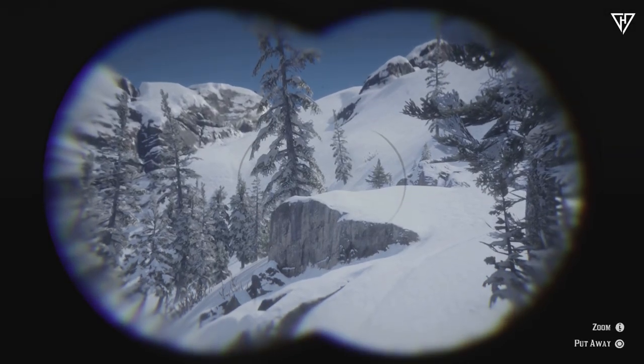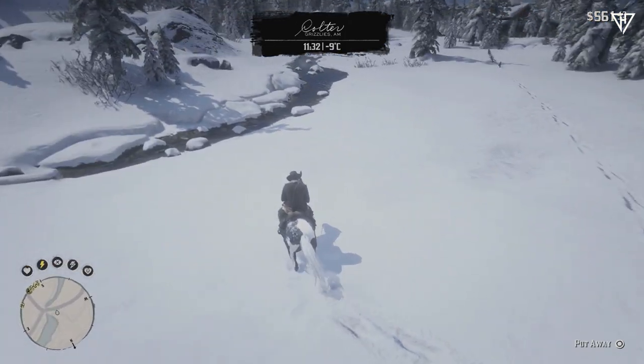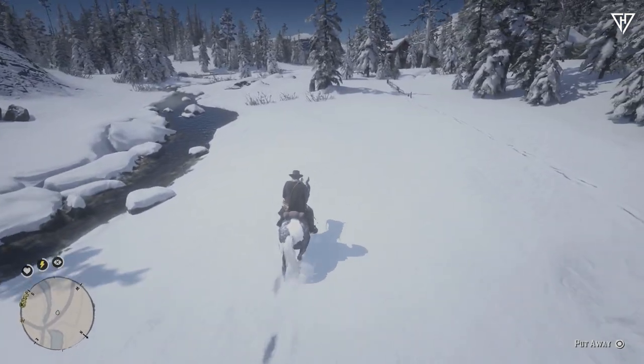If you don't see a moose, ride back and forth until it spawns. And if the spawned moose is not a 3-star, load your fallback save and try again.